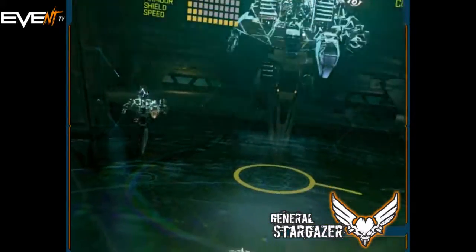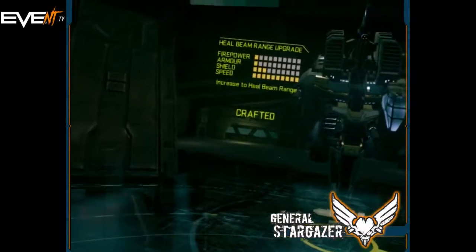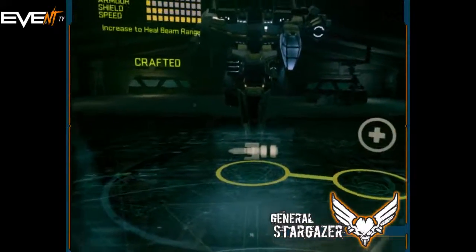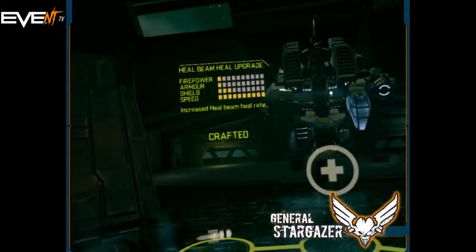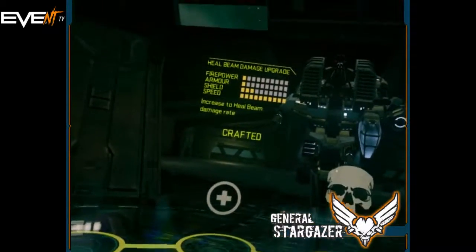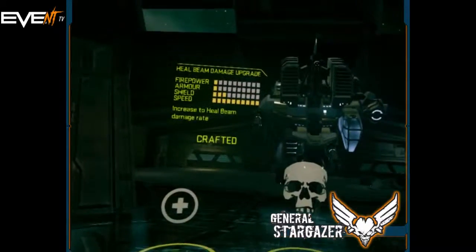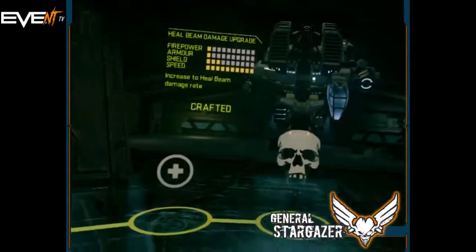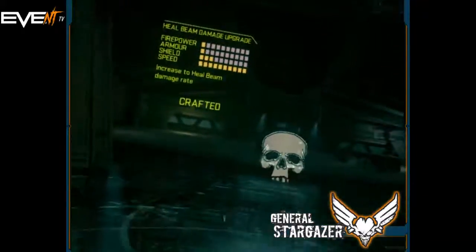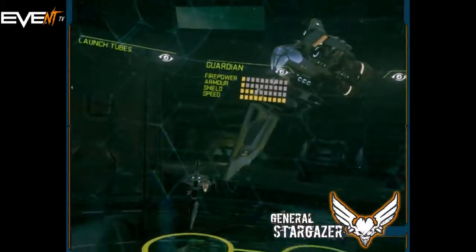The upgrades on this ship are the heal beam range upgrade, so it increases the range of the heal beam. An increase to the heal beam heal rate, so it heals faster. And an increase to heal beam damage rate, though apparently that's an upgrade that shouldn't really exist anymore — interesting. That is the Guardian. See you soon!